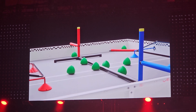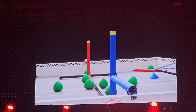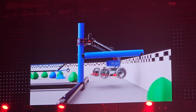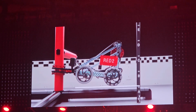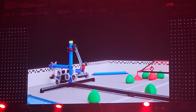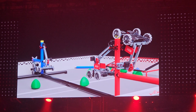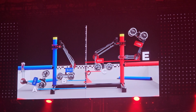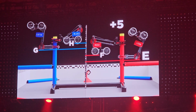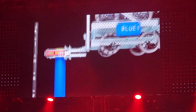The VRC Over-Under field also includes two sets of alliance-specific structures on either side of the barrier called elevation bars, which are used at the end of the match for elevating robots. At the end of the match, each robot's height off the ground will be measured to determine their elevation tier. Elevation points will then be awarded based on each robot's tier relative to all other robots. For example, getting to tier E could be worth as many as 20 points, or as few as 5. Elevation tiers begin at the floor and end above the elevation bar.